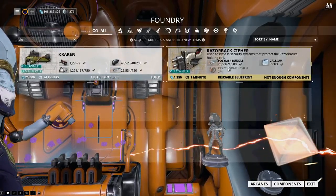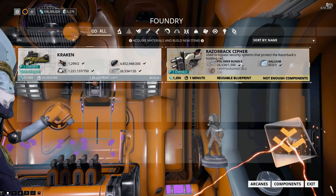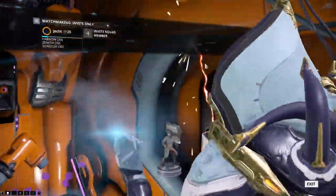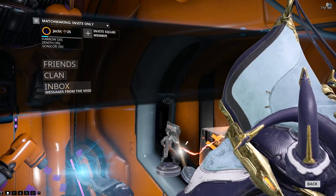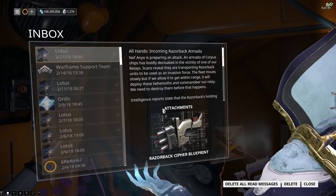To do these missions, you obviously need to build the Razorback Cypher. The blueprint for this you will get from the Lotus, and it will actually be sent to your inbox every time a Razorback Armada actually attacks.